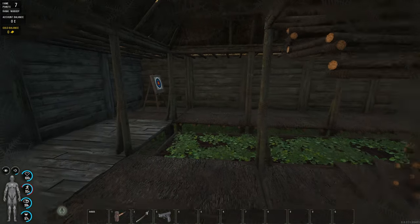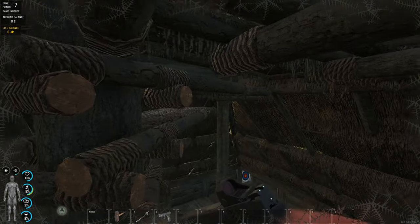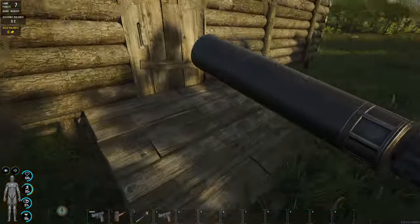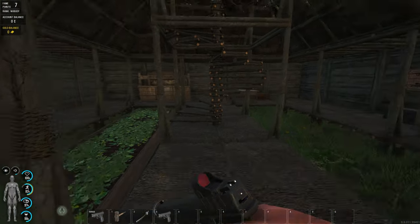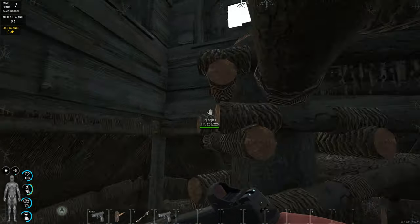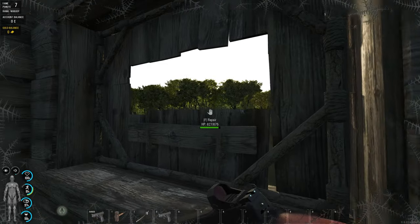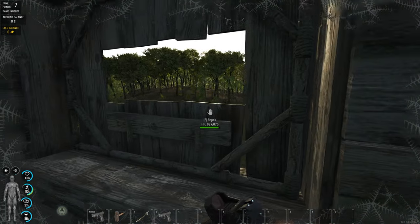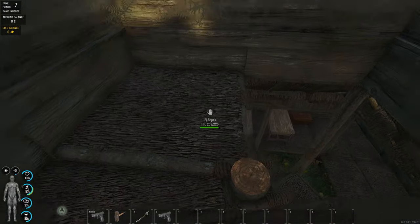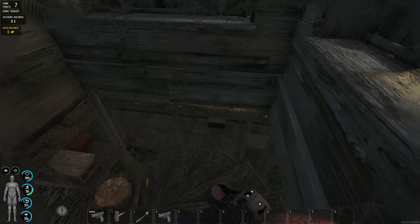I just built this spiral staircase here so you can go up with your gun. If you think there's someone outside, you can check from the top. Here's the top point — you can see everything on that side, those trees. So you can cover around the base and see where people are coming from.